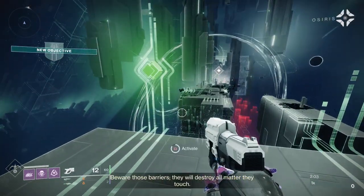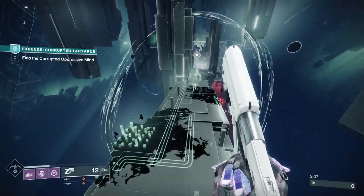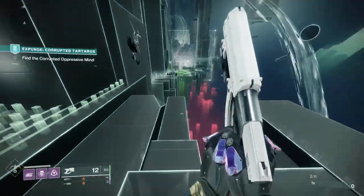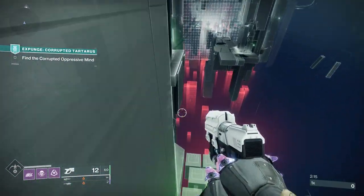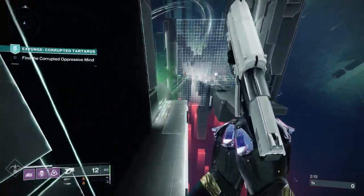To do this, we're basically going to use activities within Season of the Splicer. That's going to require that you own Season of the Splicer, which also means you have to own Beyond Light. You need to finish the core activities in the core quest so you have access to the Corrupted Expunge missions.